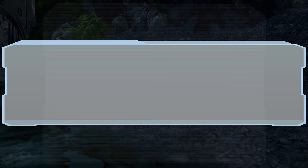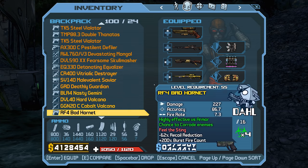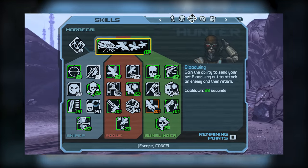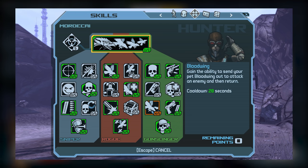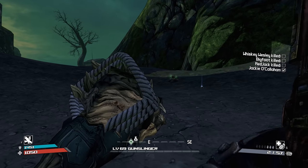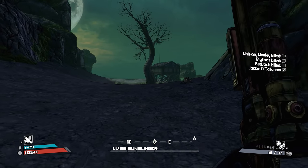Now that we've gone over the sniper style skill setup and class mod compatibility, it's about time we went over the pistol/revolver style setup. You may be somewhat surprised to see that my pistol/revolver style setup is fairly similar to the sniper setup with only a few differences — the most obvious of which are attaining all of Mordecai's capstones along with noticeably more investment in the gunslinger tree. Like before, let's start with the sniper tree and work our way over.